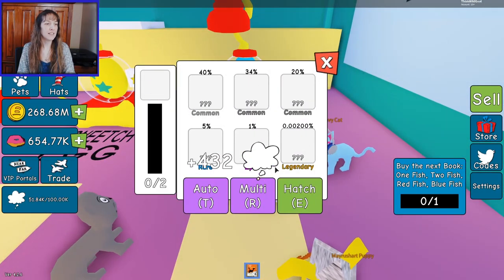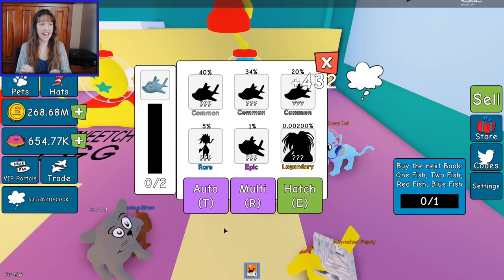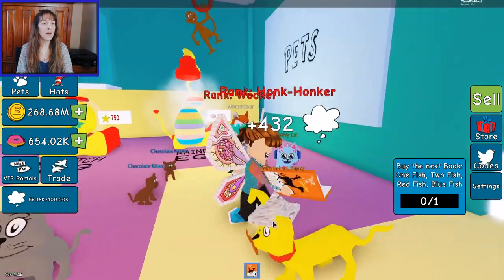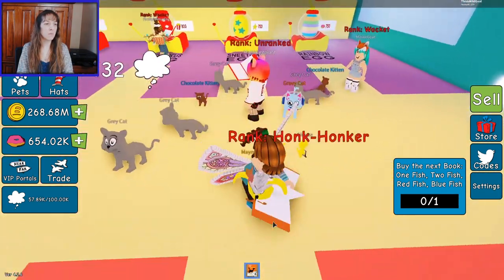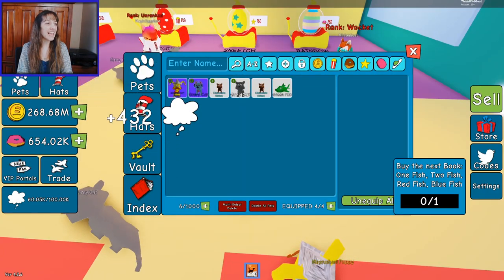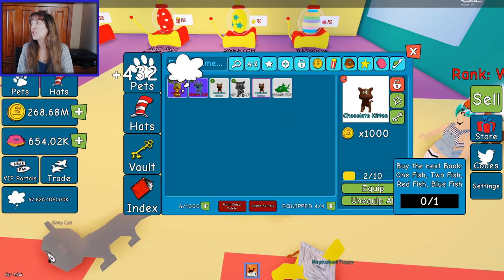Okay, it says auto, multi, and hatch — do I just click hatch? Oh, I'm hatching it! I got it — I got a red shark? Wait, no, it's orange. I got a green fish. One fish, two fish, red fish, blue fish — orange fish!